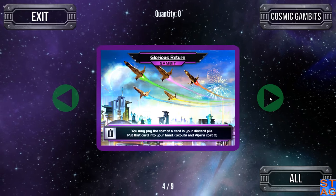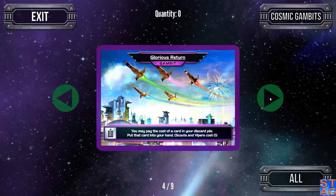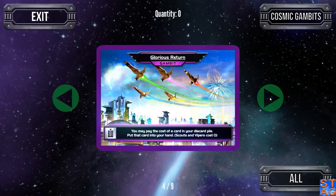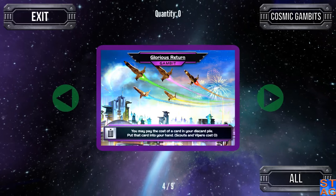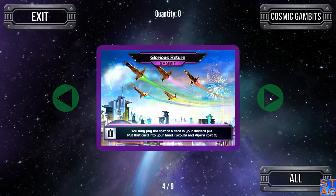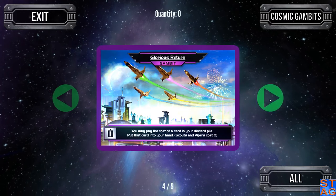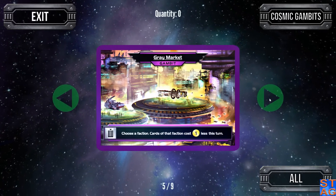Glorious Return — you may pay the cost of a card in your discard pile and put that card into your hand. Scouts and Vipers cost zero. So let's say you have a bunch of trade and need one more to get a high-value card — you activate this, throw a Scout from your discard back into your hand, play it, use it. There's a card coming up that explains why putting a Viper in your hand would be a good use as well.